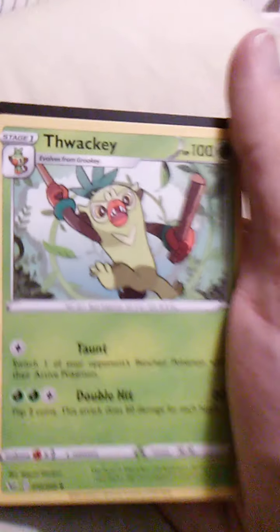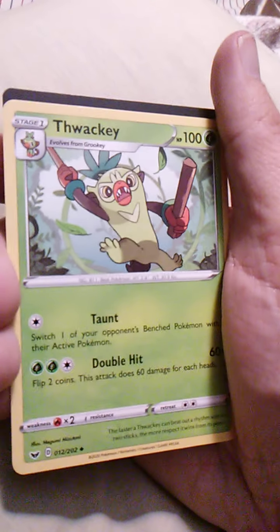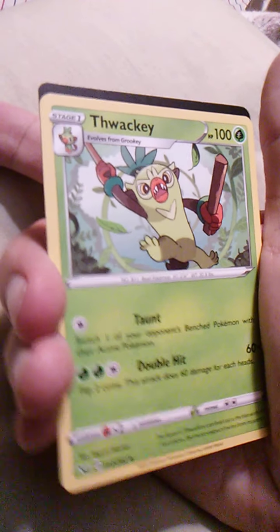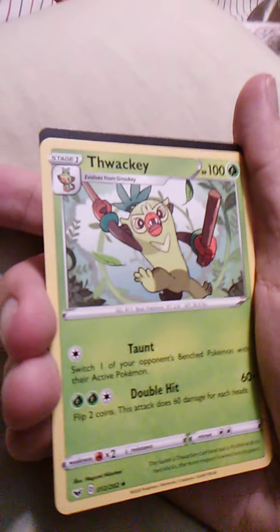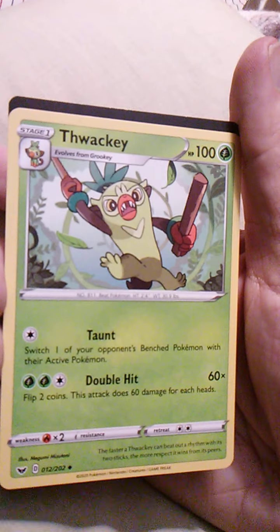And we have Thwackey — we got Grookey earlier, so we just need Rillaboom in order to have the full evolution line. Taunt and Double Hit — that's cool. And the loot code goes over there with the Ponyta.